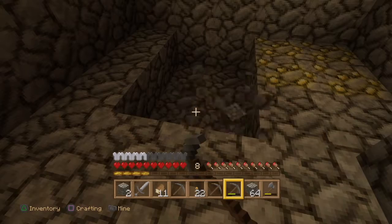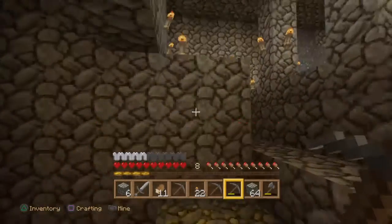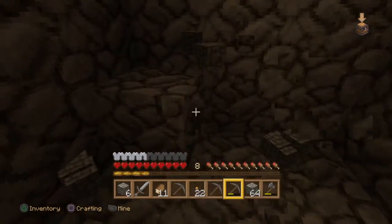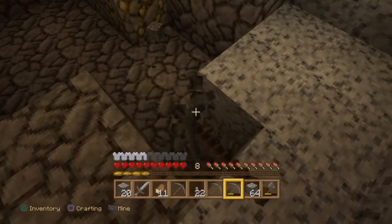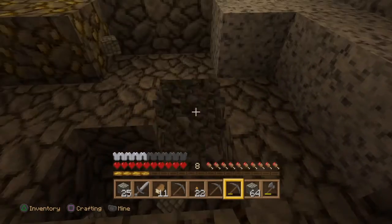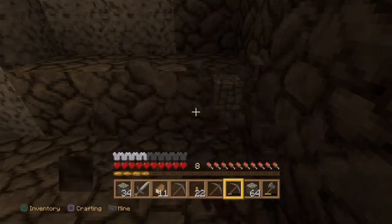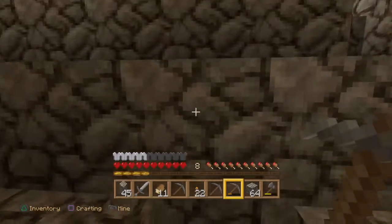Our luck has run out a bit — we certainly haven't found anything this way. We'll try digging a little further just in case we've missed an area, and if we can't find anything this way we'll dig down. Let's see... there might not be a bad idea actually. We'll go down a little bit just in case we've missed something. Looks like there's not a lot down here — that's disappointing. I thought we'd hit the jackpot.